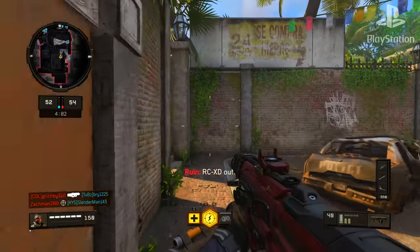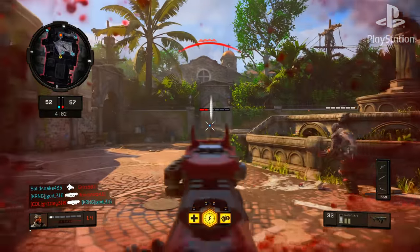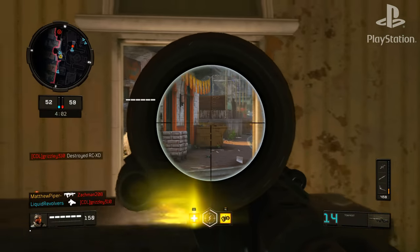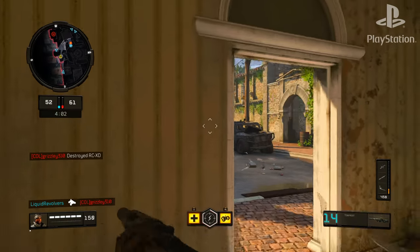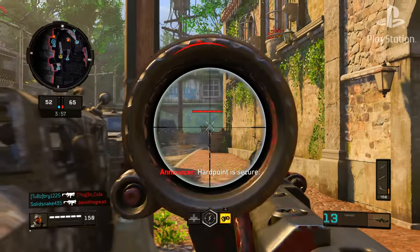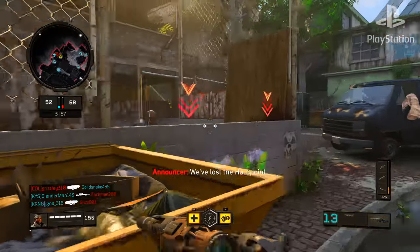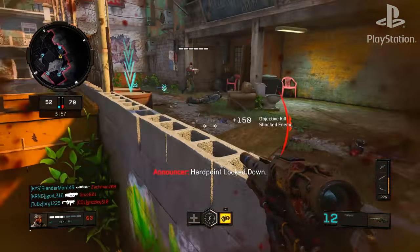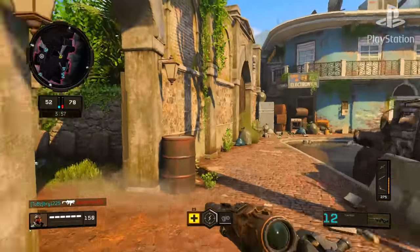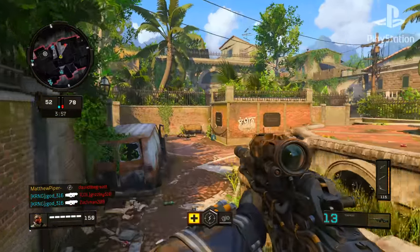A lot of times in Mercenary Mosh Pit you'll have three or four teammates on the objective, which is not smart. Ideally you want one, maybe two on the objective, with everyone else forming a bubble around them. That way when engagements happen, whoever's on the objective has time to react and take people down. You can see right here he still has a few shots, takes those people out, and they move to the next objective. This guy is nasty with this weapon.